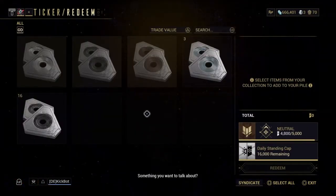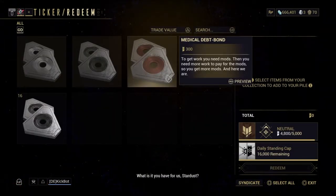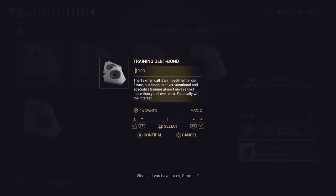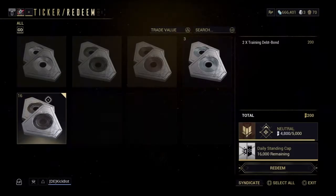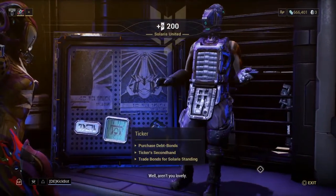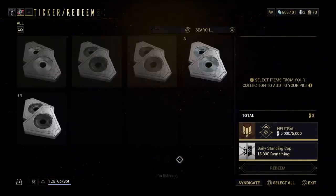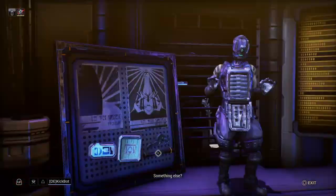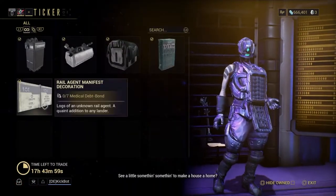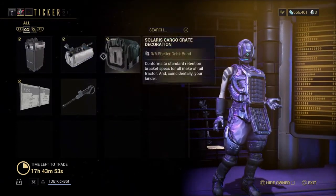You can also trade the bonds to help with your status in Fortuna. You just select the bonds, select how many you need for the status, and confirm. And then after this I just decided to buy one more since I had the bonds left over.